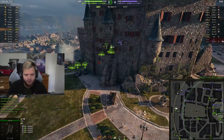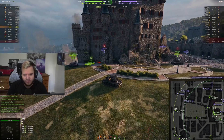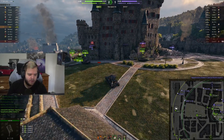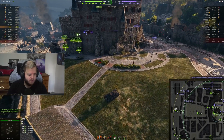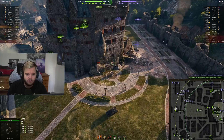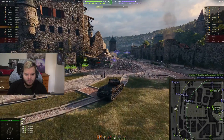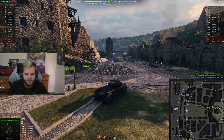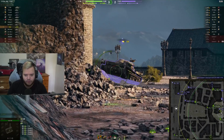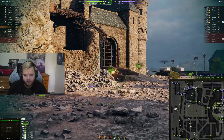I don't think low armor tanks need any more counters than what they have already. You already have the amount of high-alpha tanks — ID, shitbarns, etc — that all counter low armor tanks. On top of that, you have intuition which also counters low armor tanks, because you can just switch to HE and just shred them for free.